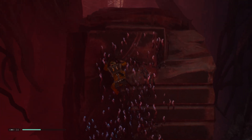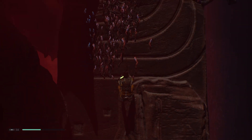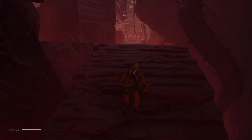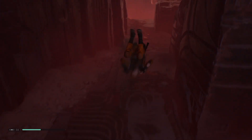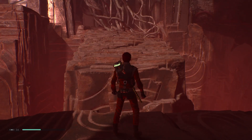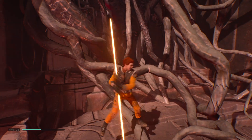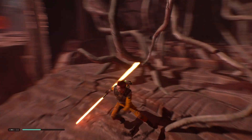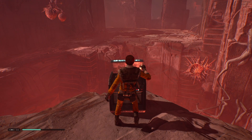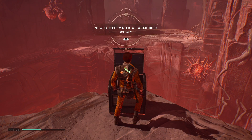Over here we go. Hopefully we find another crate or something. Is there anything down here? No. Let's head back up here to see what's over here. Maybe something behind these roots — nah. What about over here? Here's a crate. New outfit material acquired — cool.